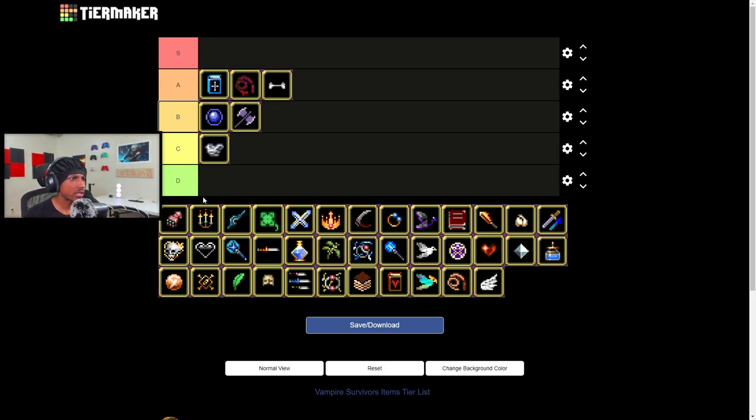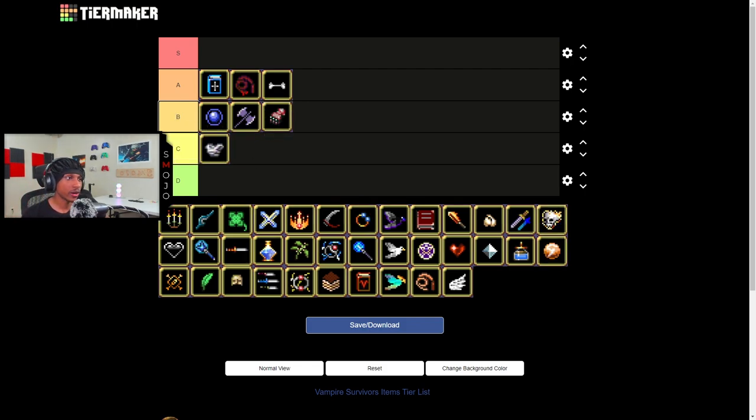Bracer — I usually don't rock bracer for the dagger evolution. I mainly use bracer for the King Bible, just to make it speed up faster and hit more enemies. That's literally the only reason I'd ever use bracer. I really don't find it useful with any other weapons except maybe Rune Tracer, but other than that it's just not useful in a lot of situations.